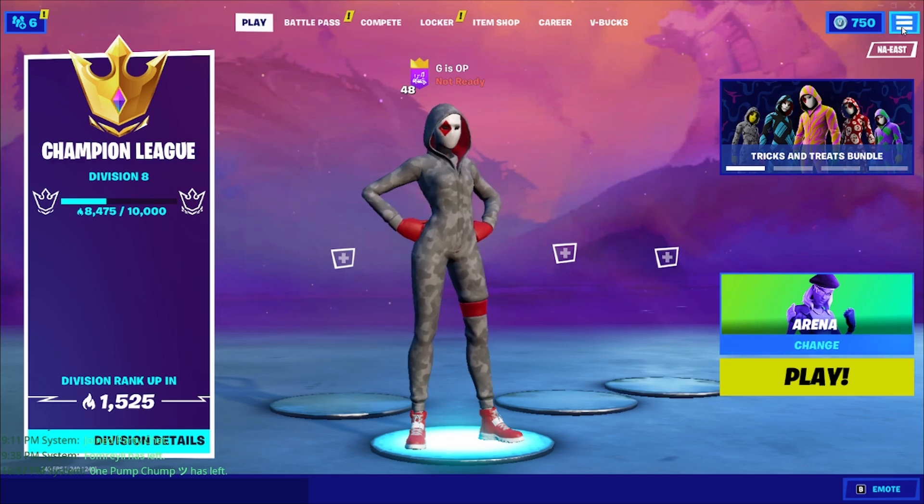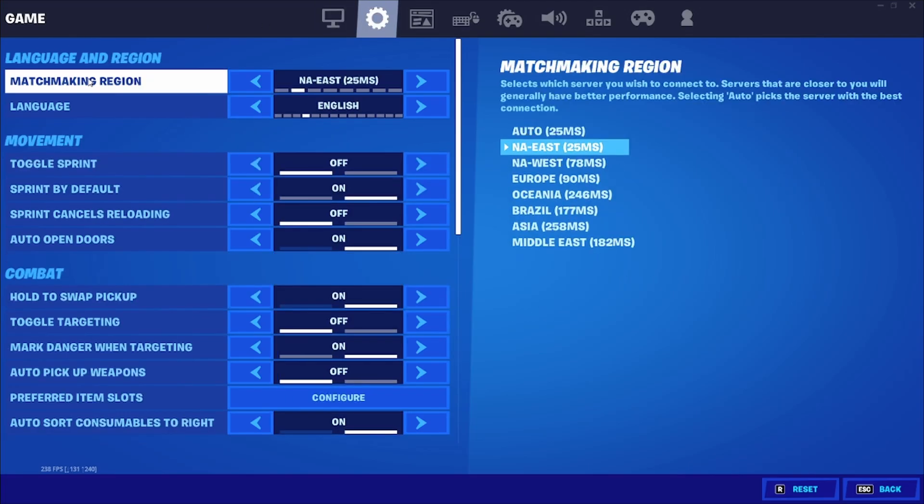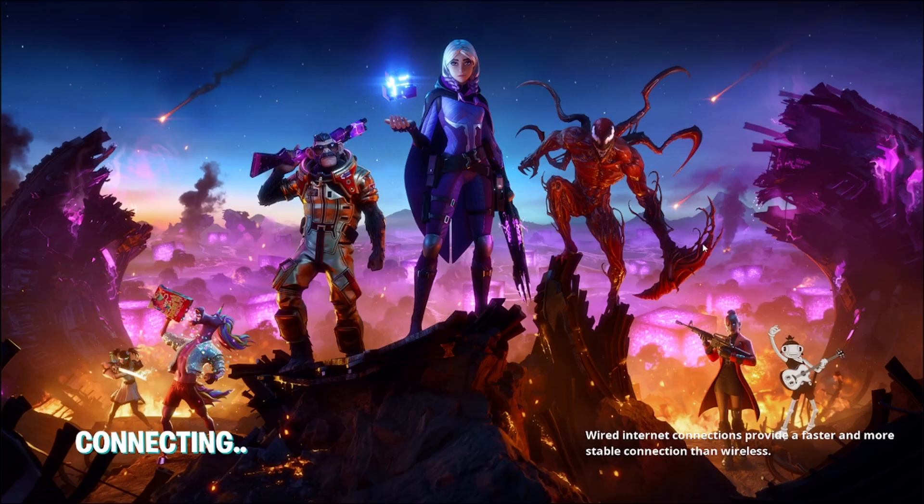What you're going to want to do is head into the settings. Once you're in the settings, go over to the cogwheel right here — the root of the problem is actually your matchmaking region. You're going to want to set this to the same as whatever the lobby or the person hosting the game is on.